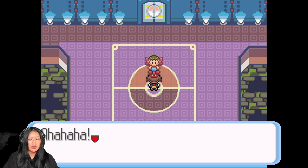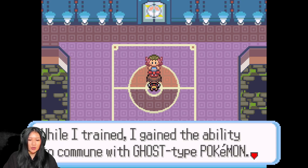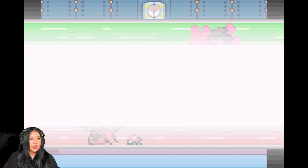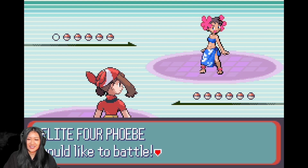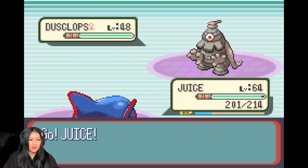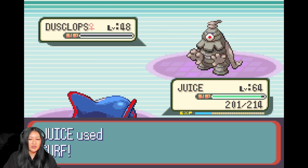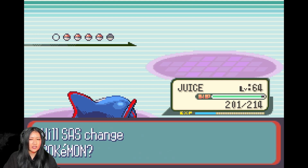I'm Phoebe of the Elite Four! I did my training on Mt. Pyre where I gained the ability to commune with Ghost-type Pokemon. The bond I develop with Pokemon is extremely tight - try and see if you can even inflict damage on my Pokemon! She looks really pretty and does not look like she has Ghost-type Pokemon at all. We've got a Dustclops. I'll try Surf - oh, Surf is very good! Dustclops fainted.